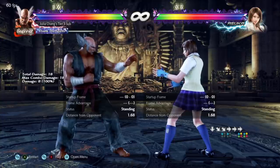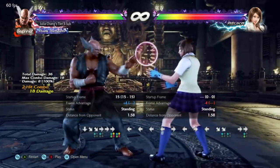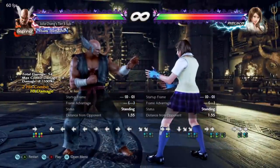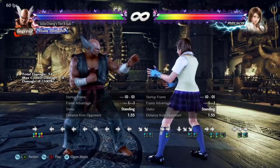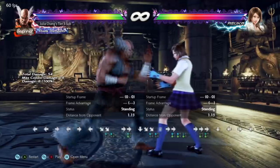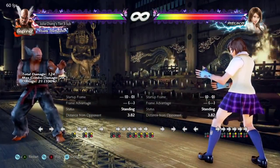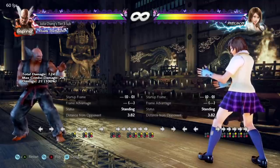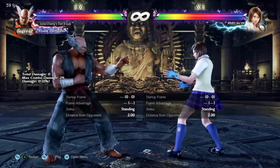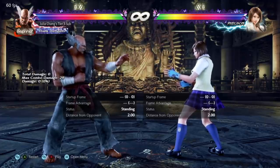Chickening can be tricky when moves have follow-ups — for example, buffering chicken after Heihachi's df+1 will give you df+1,1 because you pressed 1+3, which could be problematic on block. So it's best to buffer chicken after moves with no follow-ups, like a standalone 4, where it won't matter on block. But if you use key charge, you cover all limbs at once and don't have to think about 1+3 or 2+4 — it's just an ease-of-mind option that covers everything.